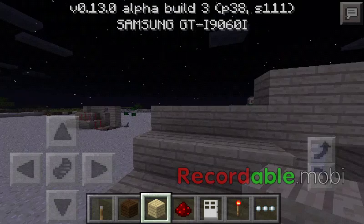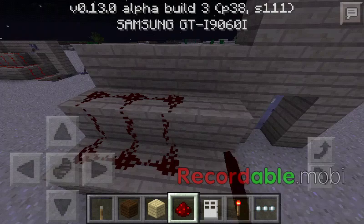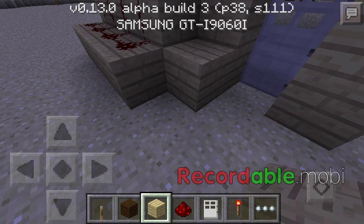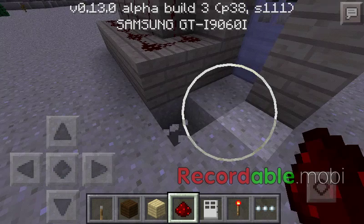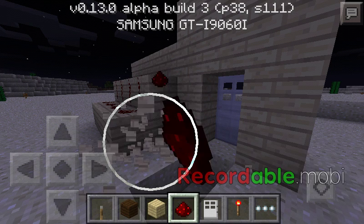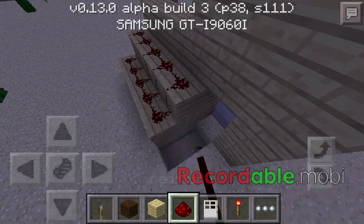There's a block up, then redstone dust — one, two, three, four, five, six, seven, eight, nine — a block here. That's correct I suppose. No, make a mistake — this goes all the way like this.